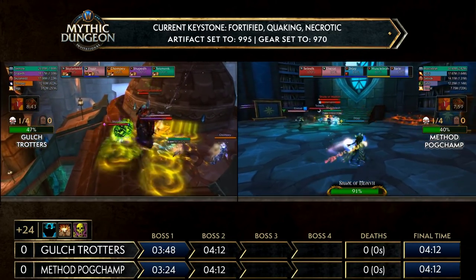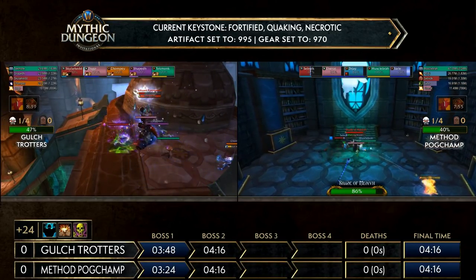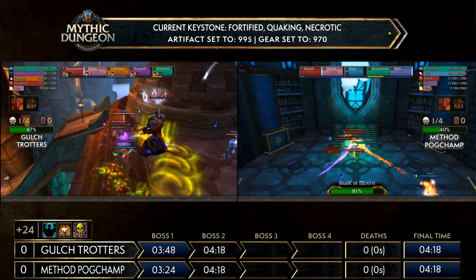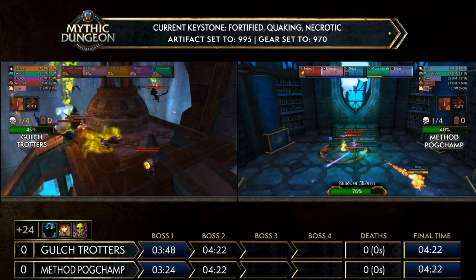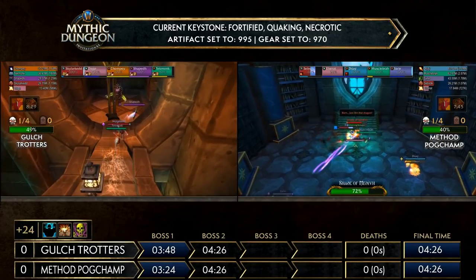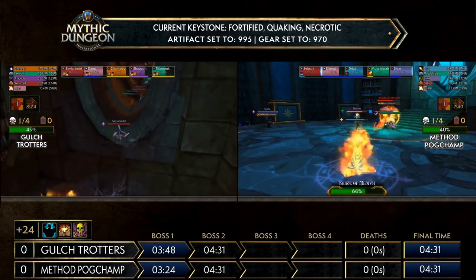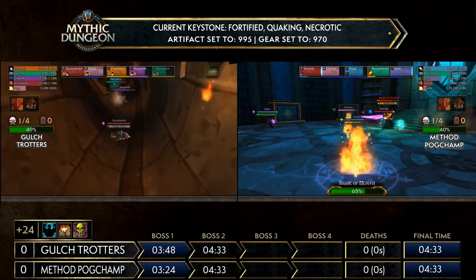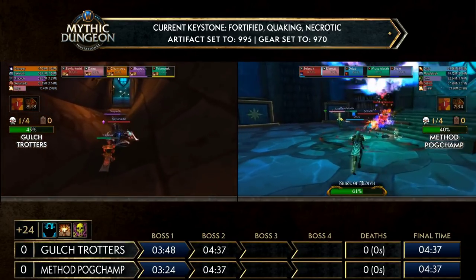Shade of Medivh is a solely casting boss with three schools of spells — Frost, Fire, and Arcane. Arcane piercing missiles just hit the tank and can usually be eaten. Inferno Bolt leaves a DoT but you can dodge it with a blink or disengage at the last second. The most important ability is the Frost cast — it will trap a player in an ice block, and you need to get them hit with one of those Inferno Bolt circles, which applies the DoT to both players.